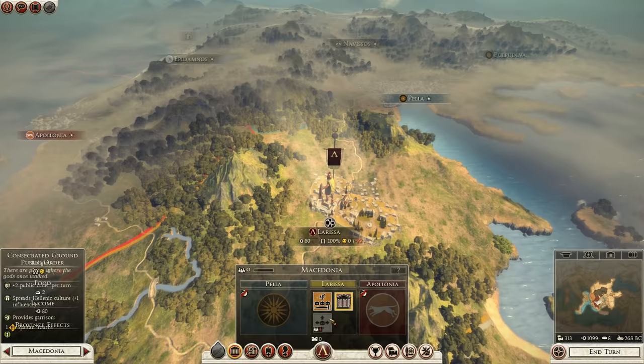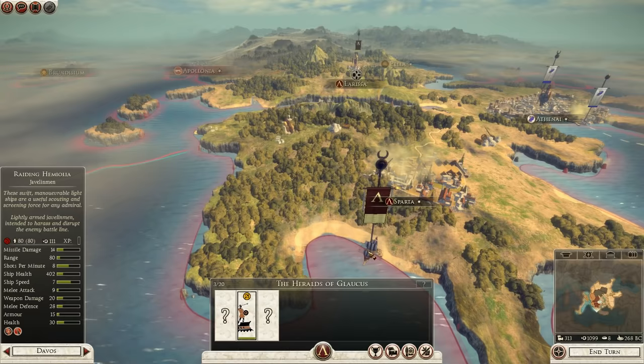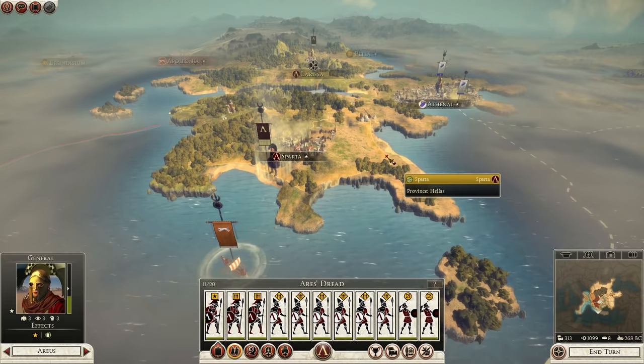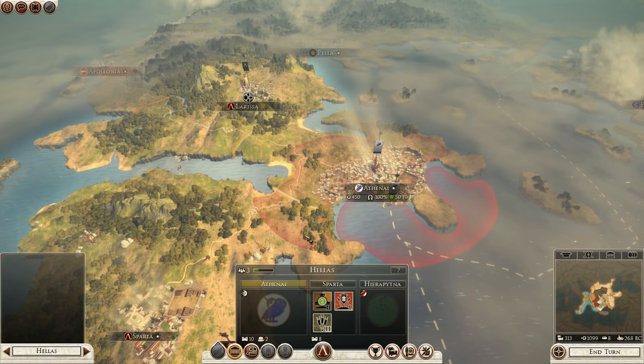We have an enemy fleet here which carries raiding javelin men, whereas all my guys are on transport ships - I don't really want to risk them against that. So I'm going to put them back on shore and march overland. I really don't want to put them to sea just yet - we don't start with a fleet for Sparta, so there's no Spartan fleet to defend against these raiders, and we don't have a port.